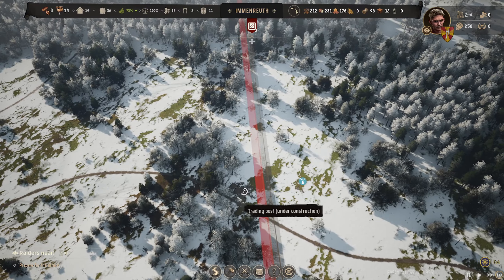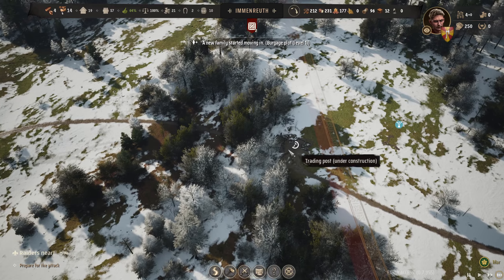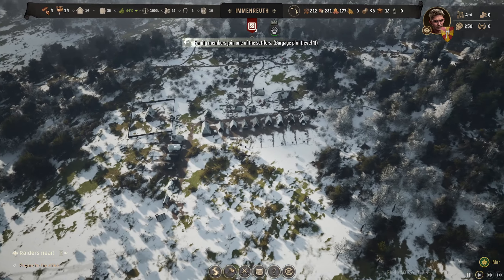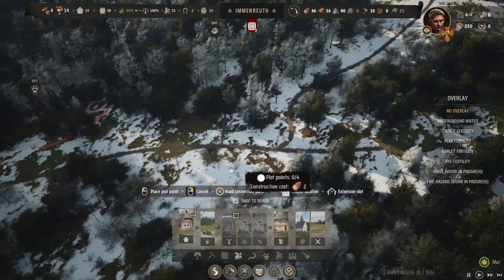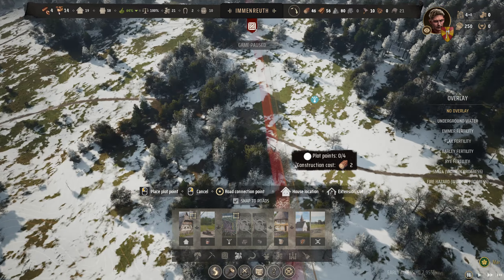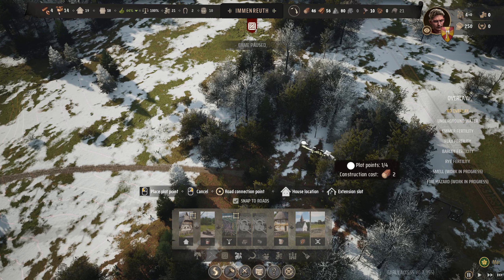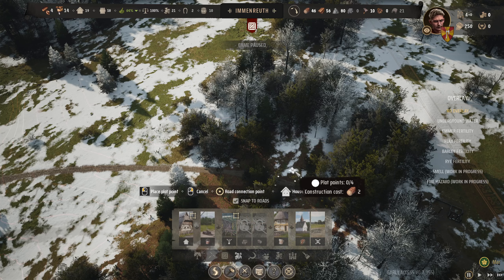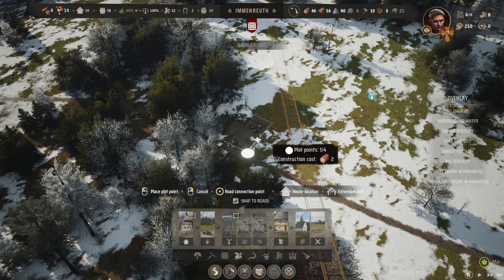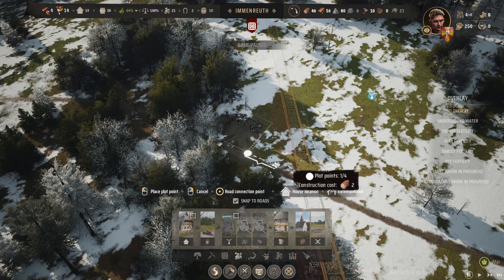New message: there are reports of bandit raiders roaming nearby lands — should we track their steps and prepare for an attack? 365 days. We'll have to get the trade depot up and start getting some resources. Any mercenaries available? We haven't got much money though. People are moving in, so we need to start building a few more houses. With the trading depot, there's going to be at least one person who needs to live nearby.